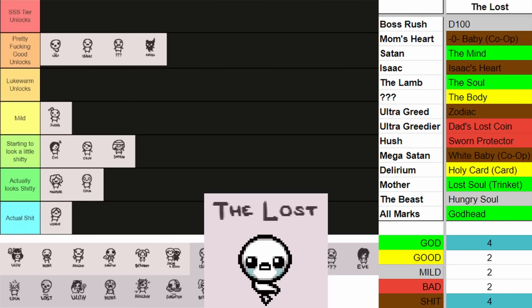Moving on to the character with some of the shittiest unlocks I've seen — the Keeper. Good God, the Keeper has some bad unlocks. A lot of the stuff he unlocks is just to help him out on a run since he is a challenge character. He unlocks Sticky Nickels — the actual worst thing in the game, you deserve to be below everything else just for that. Now, Deep Pockets probably shouldn't be marked as shit — I think I got that confused with Torn Pocket, but it won't change his placement. The good things he unlocks are Keeper's Sack and the Crooked Penny, which is fantastic. But the Keeper still has the shittiest items to unlock I've seen so far, so he's going to the very bottom of actual shit.